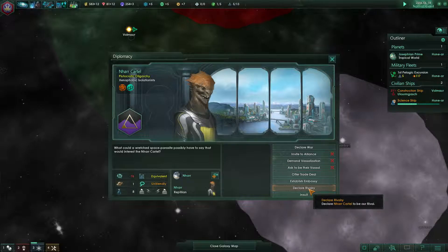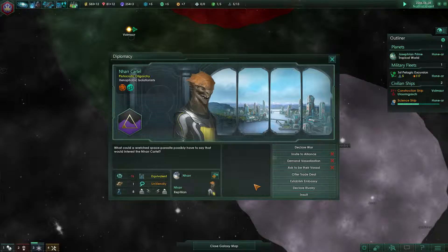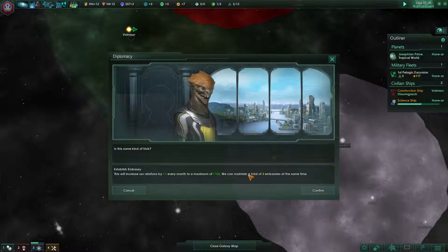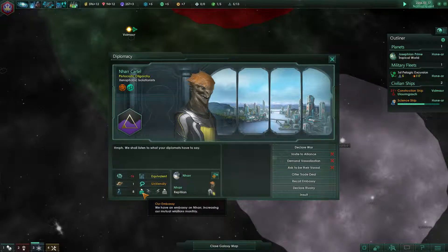We can declare them a rival if we want, but I don't think we want to do that quite yet. We could insult them just for fun, but I think we should build up our military before we crush them. Let's try to establish an embassy. Increase relations by one percent every month to a maximum of 100 — let's confirm. We've requested it and the embassy is established.